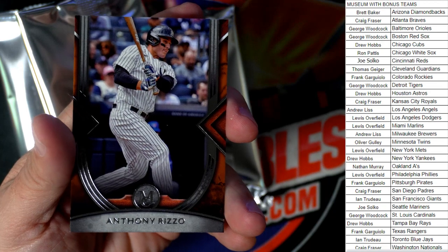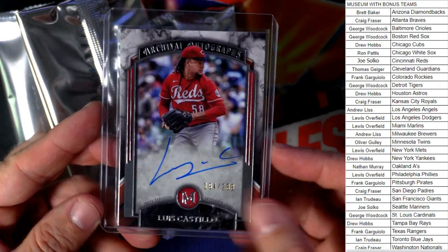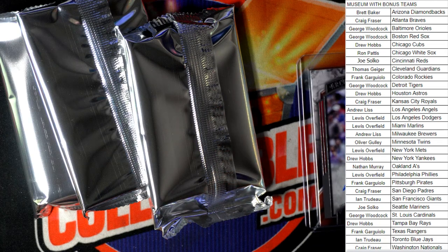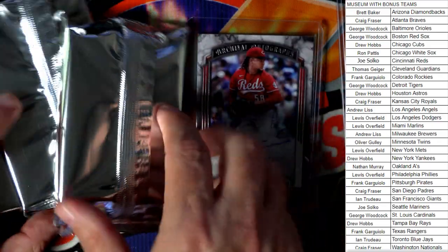We also have Anthony Rizzo for the Yankees — that's also going out to Joe. Nice pull, Joe. Let me get the Castillo in a top loader for you — there you go. The De La Cruz goes in the top loader as well.